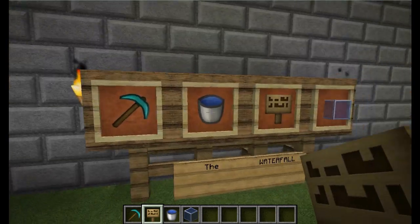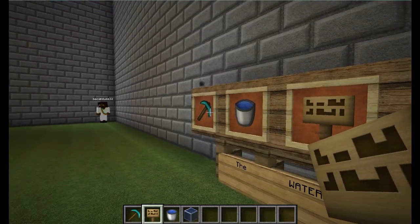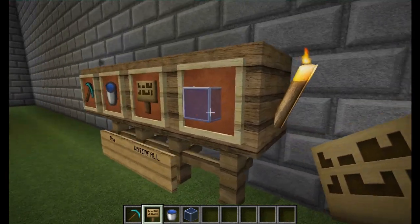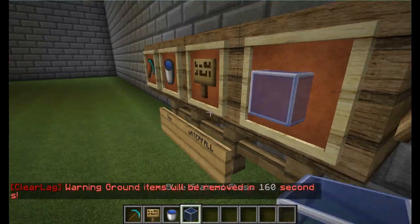First things first for the waterfall — these are the tools and items you're going to need: any type of pickaxe, a water bucket, four signs, and four pieces of blue stained glass.